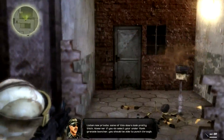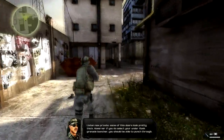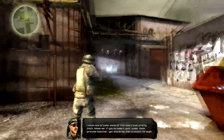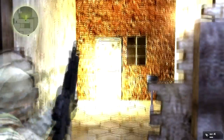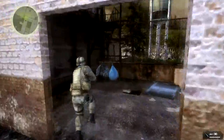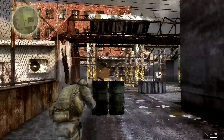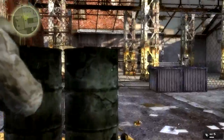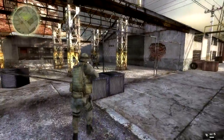Okay, listen up Private — some of these doors look pretty thick. However, if you do select your underslung grenade launcher, you should be able to punch through.